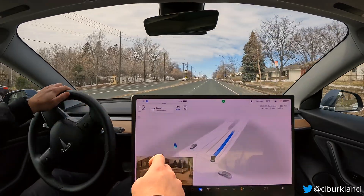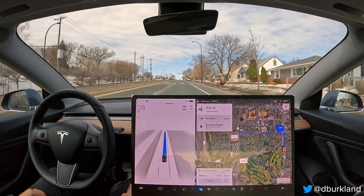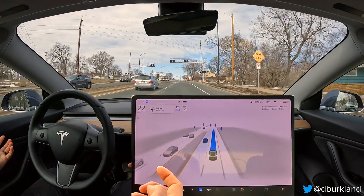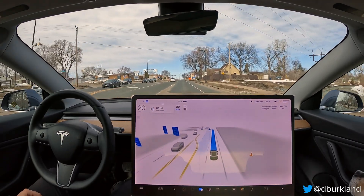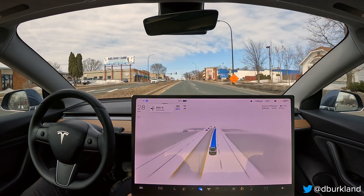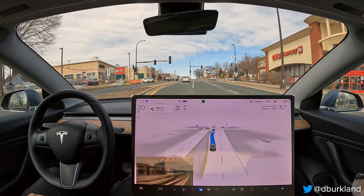A lot of caution on that right turn even though it was clear — I think it hesitated because of poor visibility. I'm also slowing the car down here because there are some really rough tracks up ahead. Unless you live in the area you won't know, but this section of road can almost bottom out any modern car. Slowing down to about 20 miles per hour makes it a lot less rough.